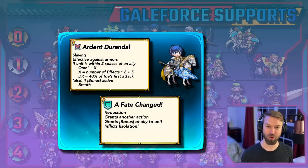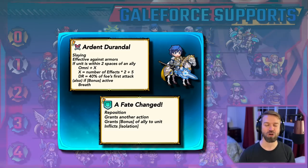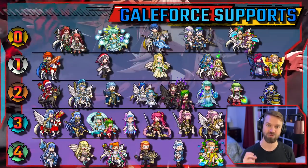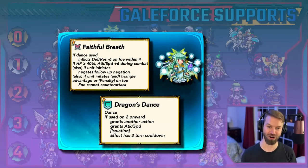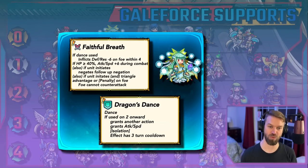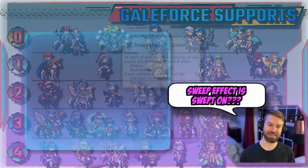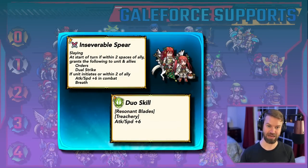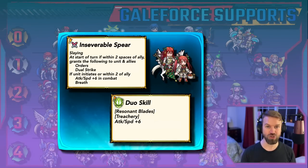Brave Chrom works fantastically with Asker because of the way his weapon works. Legendary Ninian is a self-refresher that hits really hard, debuffs the enemy, buffs her dance target, and gets a free Galeforce just for dancing someone — the sweep effect is completely swept on. And then we have Harmonic Cordelia, who I think is the best Galeforce support in the game right now. This unit is made for Galeforce. She hands out Brave like candy, gives an Orders buff, and procs Galeforce like a Tier 1 Initiator.